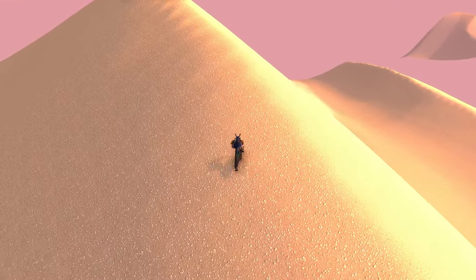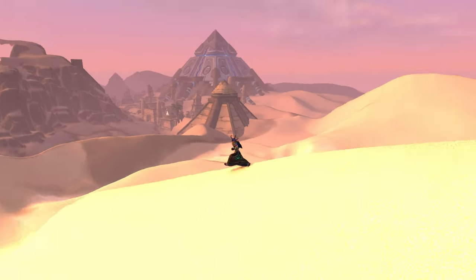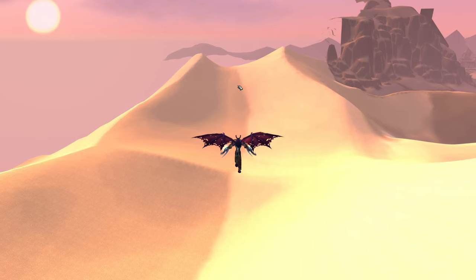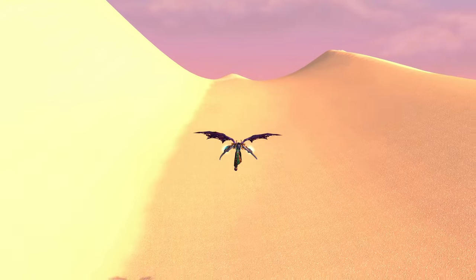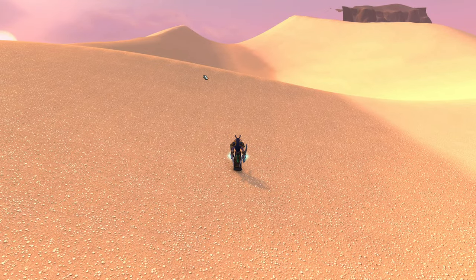Coming over the horizon here, it looks like there's just desert after desert after desert out here. It's kind of a wasteland. I'm assuming this over here is the starting area, so if we were to fly out that way, I think it would actually take us back into bounds there. So we're actually going to head out this way and keep walking forward.